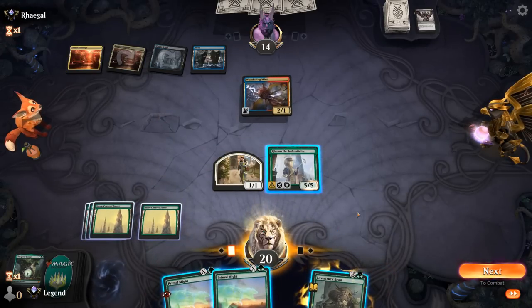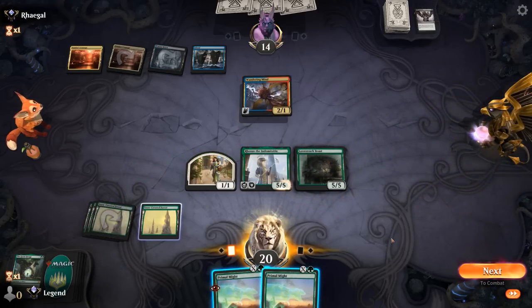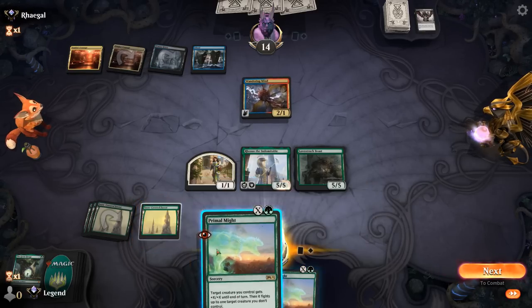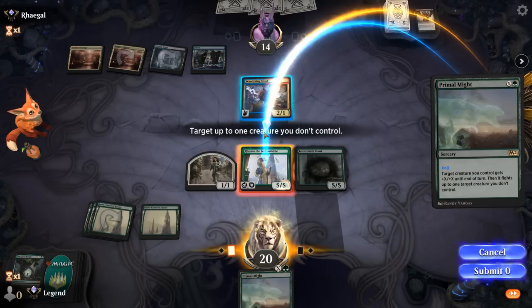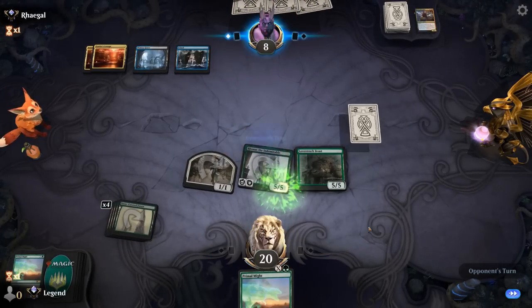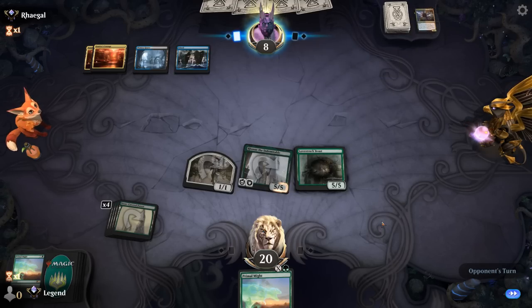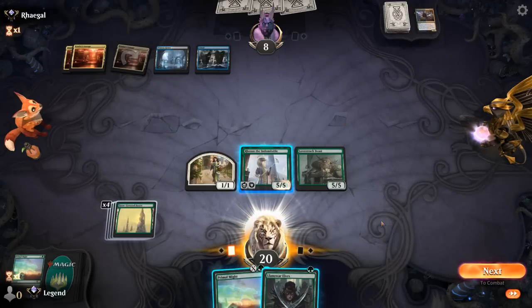We'll play Beast. If they have another Fatal Push things get a little awkward, as they can exile Hyrronaas and take out Beast. Do we want Primal Might? I don't think so — let's just hit for five. The upside of Primal Might is we'd be able to attack with our Human token, which maybe is worth it. Hope there's no Fatal Push — there's not. Opponent falls to eight already, having taken some damage from their shock lands and Thoughtseize. Let's see if they have a sweeper. Opponent passes.